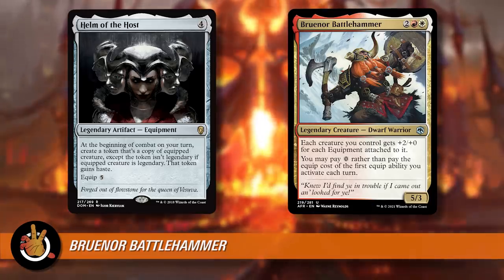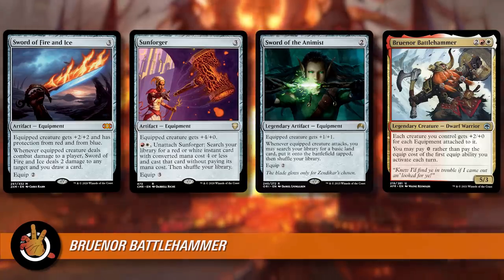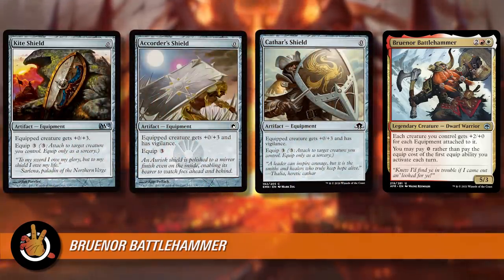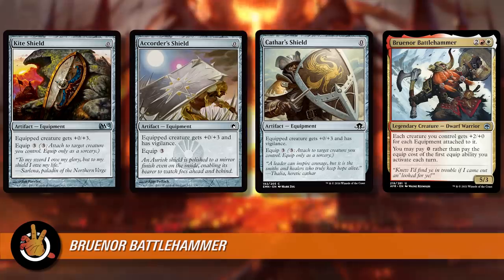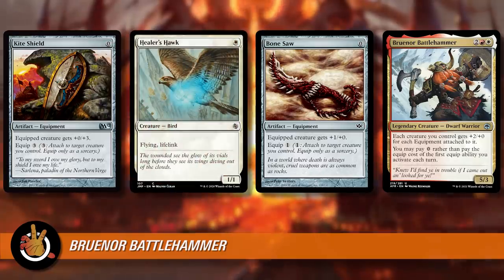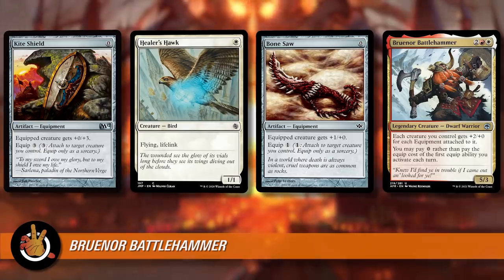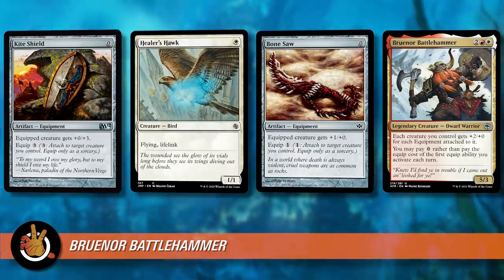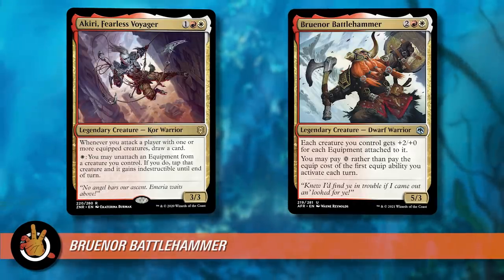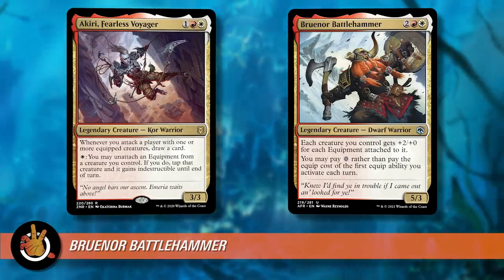You're still going to play Sunforger and the Sword series, probably Sword of the Animist. The other way you could go with Bruenor is the Cheerios route — play all the really cheap equipment and stack a bunch of them onto a single creature. You get four equipment onto something that's plus eight plus zero plus whatever the equipment gives it. But again, I don't know that this is better than Kairi — that card draws you cards and gives you bonuses for equipment. Bruenor unfortunately is not that different from what we've already got and probably less powerful. Having this in the 99 is great though.